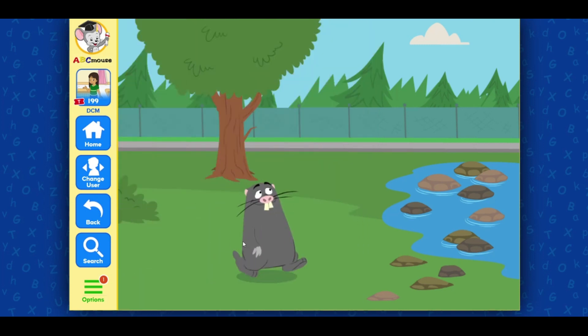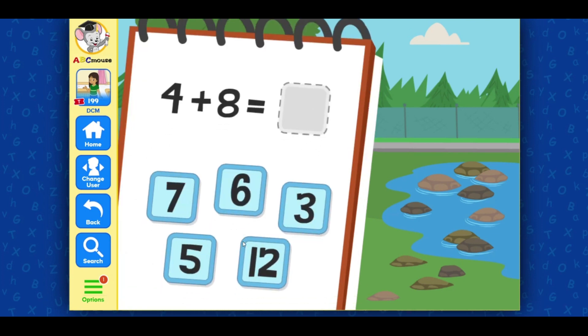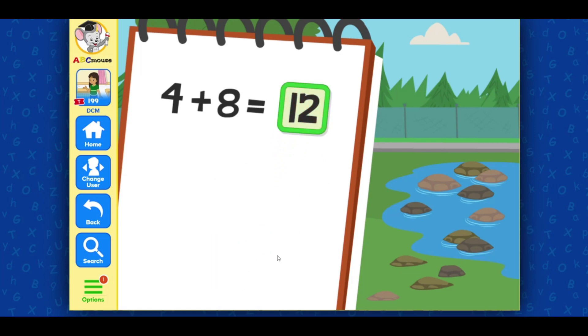Rock! Look over there — there are four rocks on land and eight rocks in the water. Let's see what's four plus eight equal. Drag in the correct answer. Four plus eight equals twelve. Awesome!